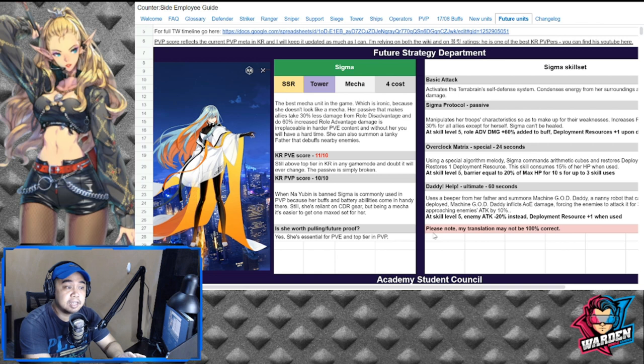She's the best mecha in the game, and apparently she doesn't look like a mech. Her companion is actually a mech — she summons a machine called God Daddy, which is why she belongs in the mech category. What makes her good is her passive, which lets allies take less damage from roll disadvantage and deal 60% increased roll disadvantage damage. This is irreplaceable, especially for PvP content.